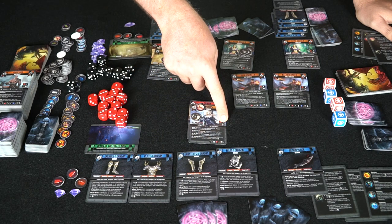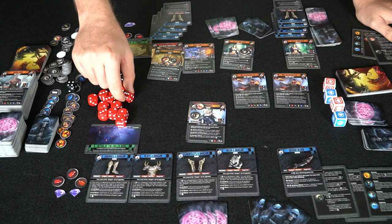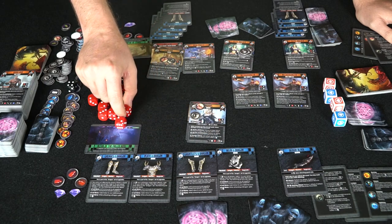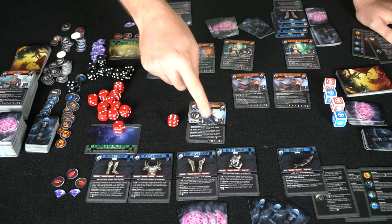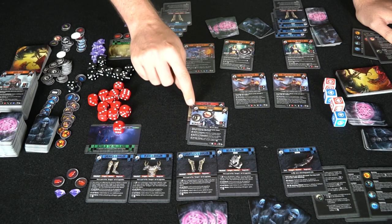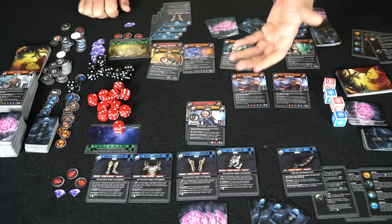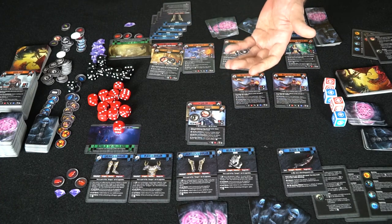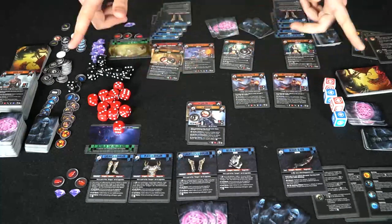What happens when a unit has an armor value of seven? A six always hits no matter what, and a one always fails — so it has a D&D aspect where sixes will still go through regardless of armor value, and their health stays in the top left corner. The basic idea: as units die, you have fewer actions on your turn, and whoever is the last person standing wins Dragon Lords, the Battle of Darion.